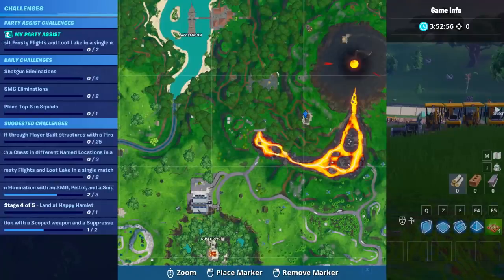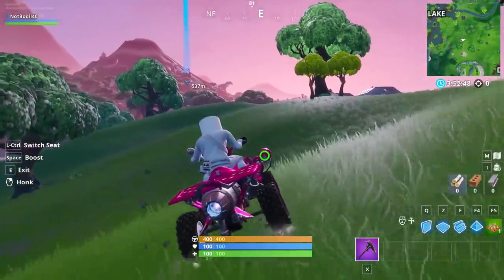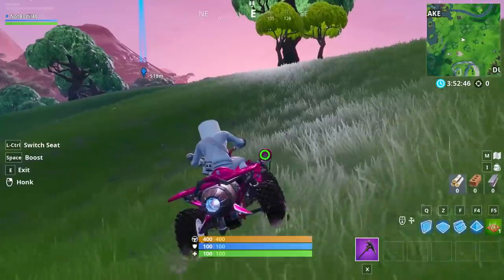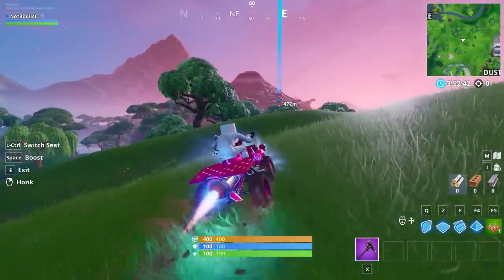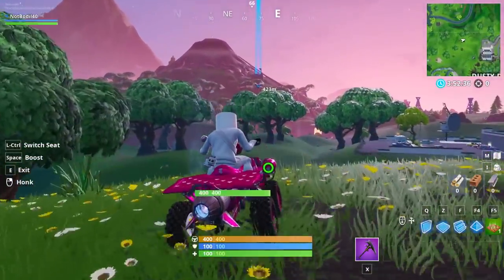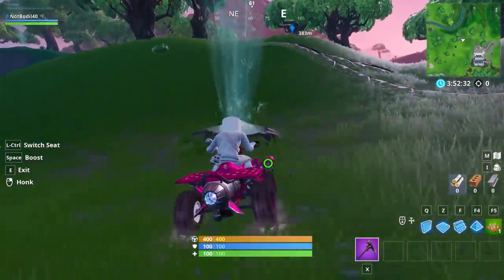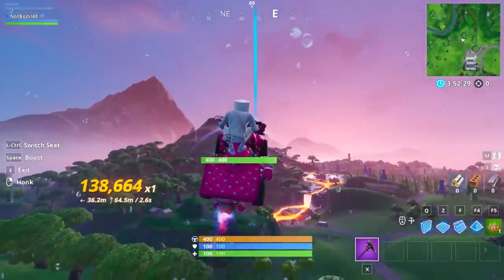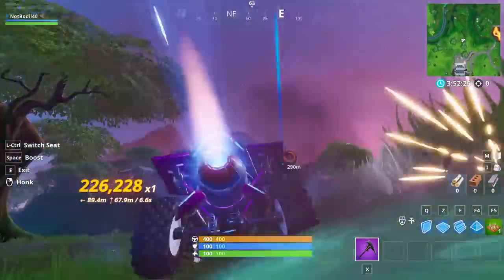The closest location is this pirate camp over here next to the volcano. This challenge is not one of the easy ones because getting to 3 pirate camps in a single match could be a little bit difficult — there are a lot of pirate camps scattered around the map and no 3 locations that are close to each other. But here is a helpful tip: make sure to use these new volcano shafts and the quad crusher in order to go to the pirate camp as fast as possible.